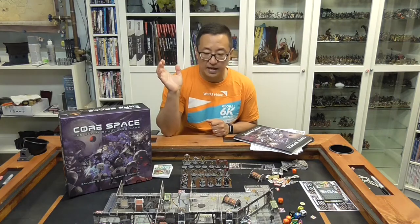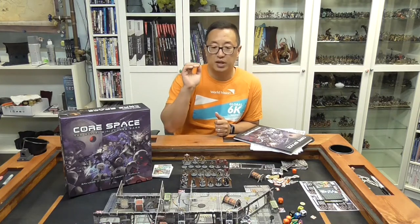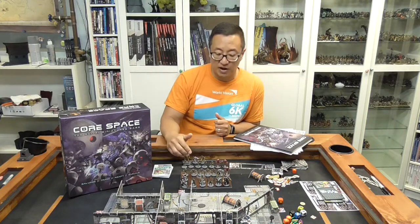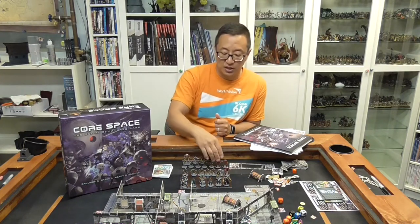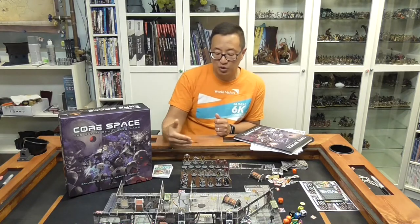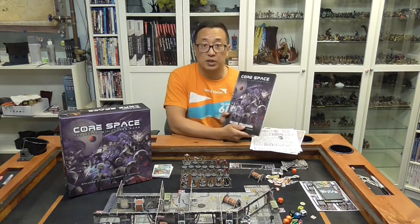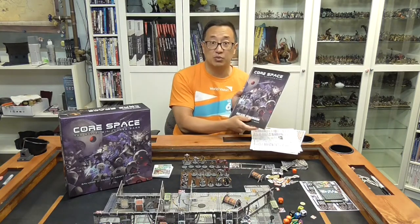Right off the bat, if you did kickstart it rather than getting the core set, there are a number of things helpful to know. When playing up to three players, separate out the extra purge characters — that makes a difference in what is spawned on the board. I'm just going to be using two Devastators, five Harvesters, one Assassin, and one live one. Wait until you're more experienced or have more players before adding the second set from the Kickstarter expansions. Also, the deluxe rulebook with advanced rules — you don't really need that to start playing.